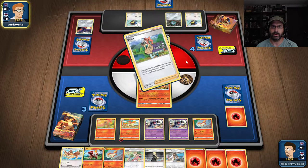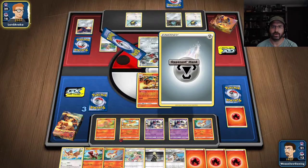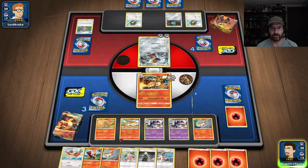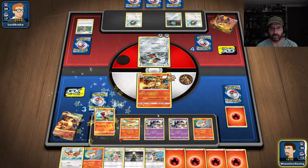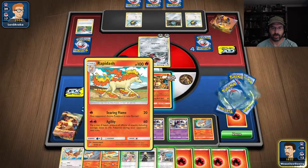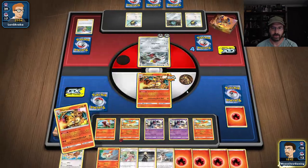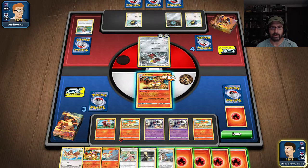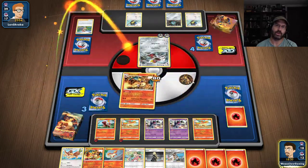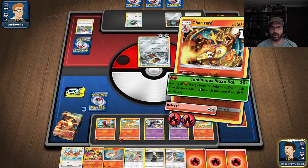Pull the fire energy from the deck. I'm going to pull two basic Pokemon — I want to grab the other Pawn Irons. We're going to evolve him up and use Queens Call to find our other Rapid Dash. Throw Rapid Dash down. Use our other Nidoqueen and pull our other Charizard. I'm not going to be able to play that Charizard yet, but we don't need to — the current attack is more than enough. Throw an energy over here and use Roaring Resolve.